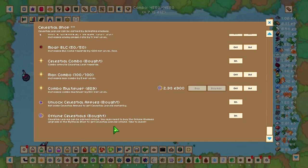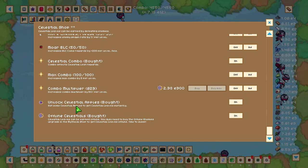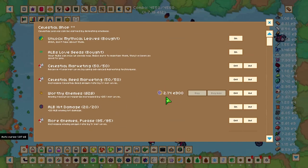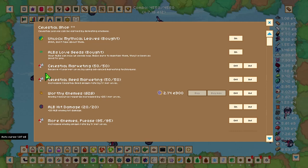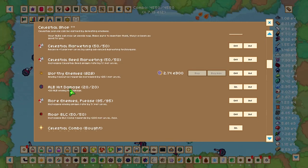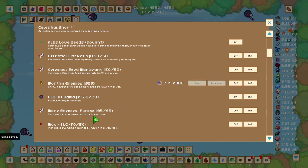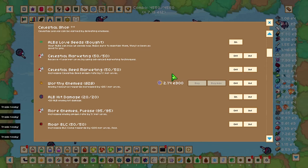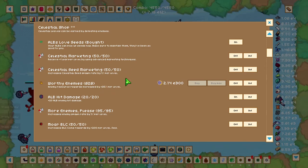You don't need to worry about Offline Celestials — which gives offline celestial leaves — as you'll be requiring the next leaf to make that effective. You'll also be needing Celestial Marketing, which works the same as the previous marketing. You can also get upgrades for more BLC and ALB hit damage, so your ALBs can do damage to celestial enemies as well.